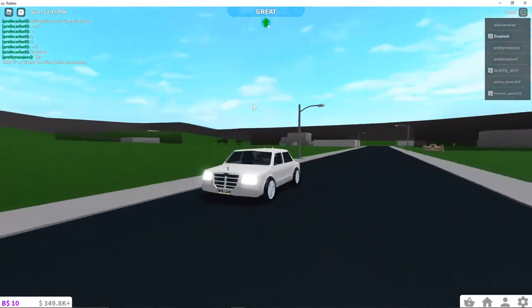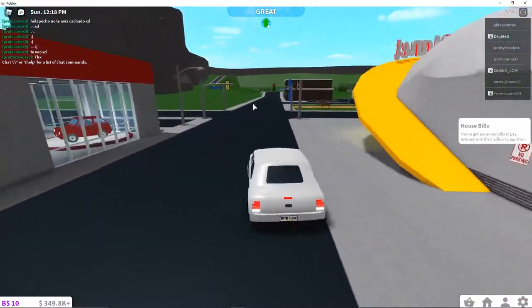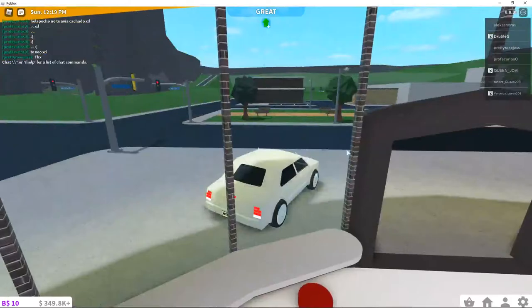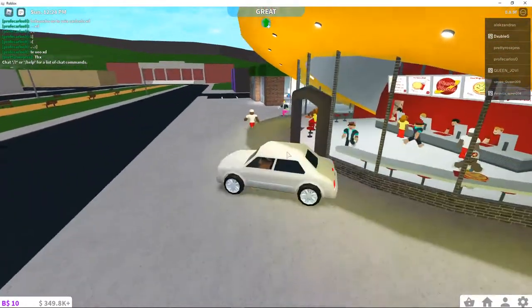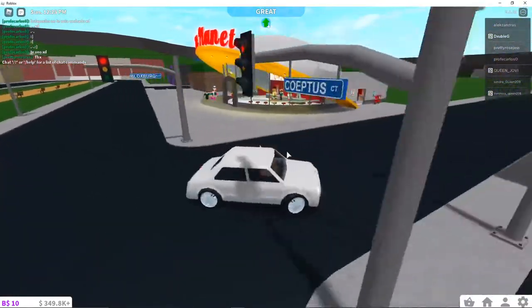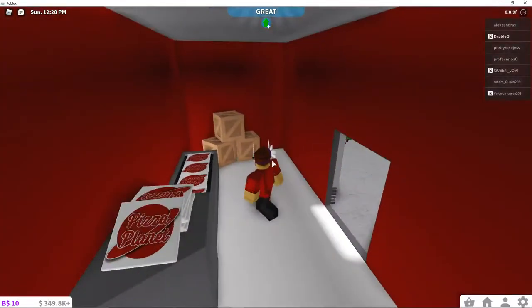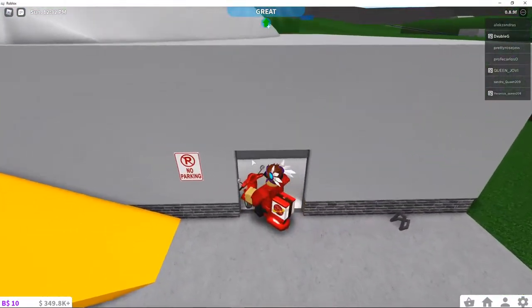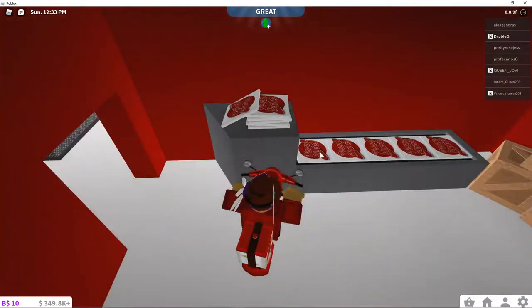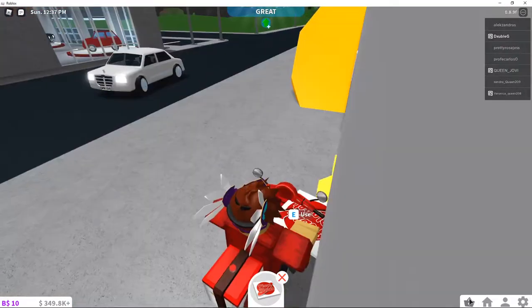We're heading over in my Rolls-Royce. All right, now we're here. I drove back here — I just don't want my car to be in the way. So you come in here — we're on the mark job. Now you hop on into the car and go in here.